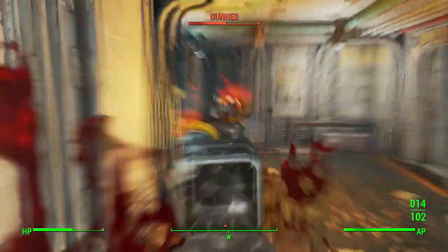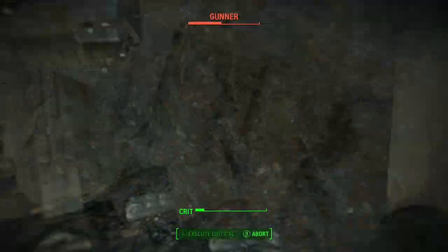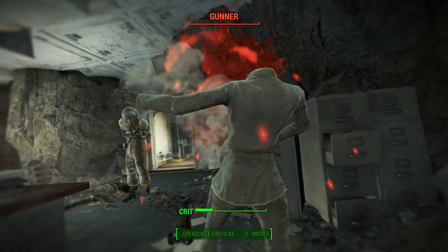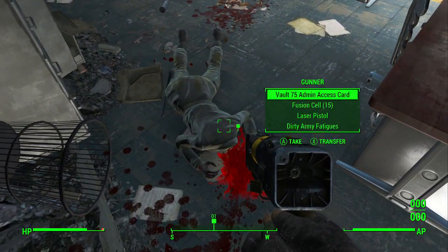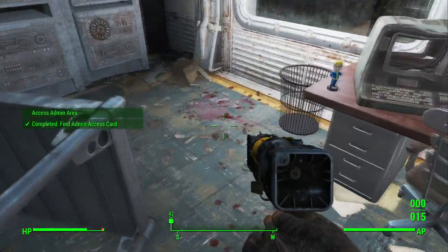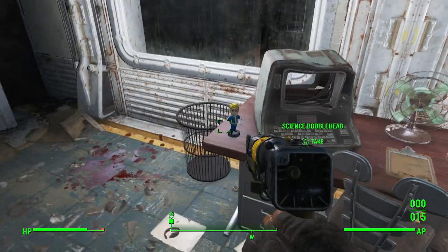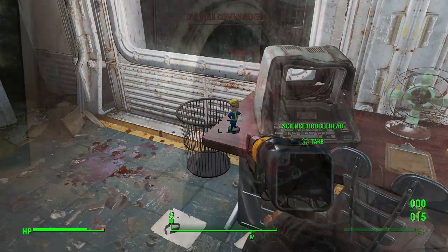I'll probably be doing a separate video with all the bobblehead locations so you guys can find them. Just for the sake of time in this video, the bobblehead will be in the same room where the gun is at — it'll be right there on the table for you guys. Once in this room, don't skip past anything, just look for everything and you will see a bobblehead on the table. It will be the Science Bobblehead, so just pick that up.